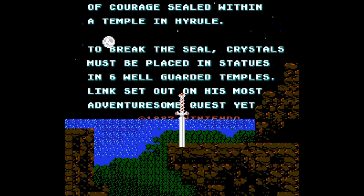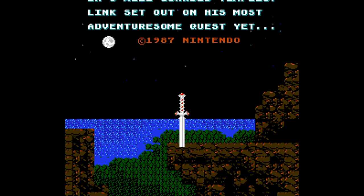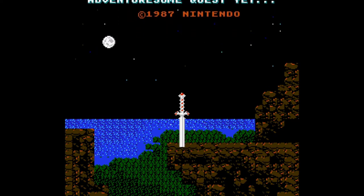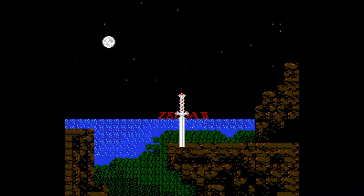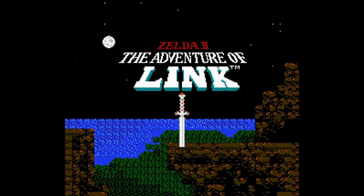The thing that kept them from really loving it was many, many design decisions that Nintendo chose to make, which kept them from advancing in the game and truly embracing and loving it. That is why we have here Zelda 2 Redux — this is a ROM hack. There's a link in the description below. This came out about two months ago, in fact two months to the day as I'm recording this.